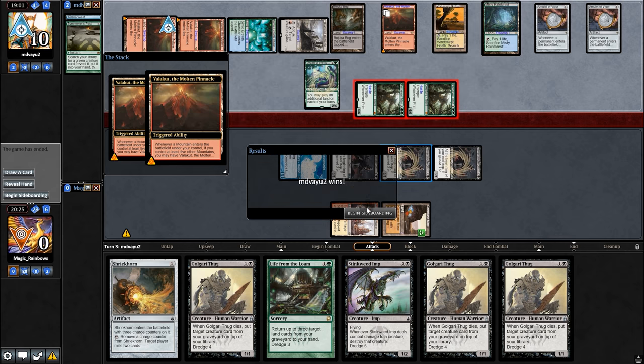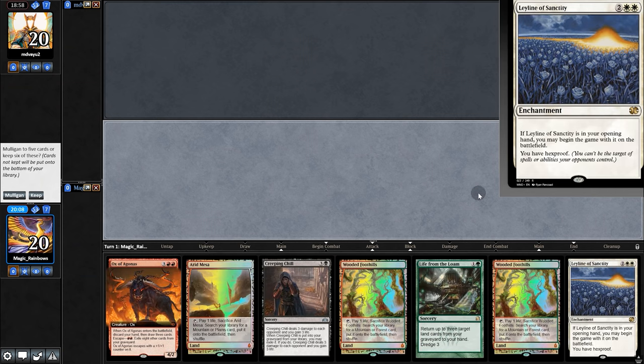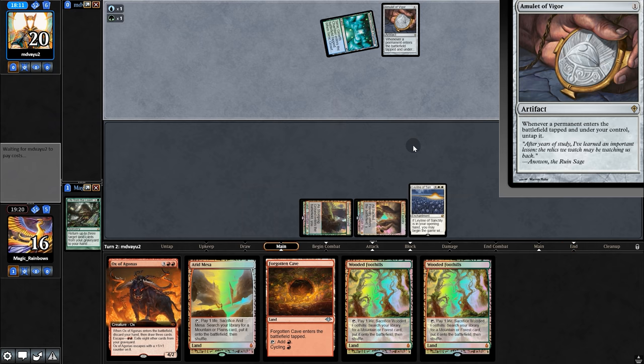That was unexpected — all in on game 2. Going into game 2, bringing in the Rip Apart as well as Leyline for Bog. And with that, let's go to game 2. There's no Leyline here so we're going to mulligan. Hooray — we put out a Leyline. Opponent plays Amulet, Cave. Loam the lands and back to opponent. I really need to stop that Amulet.